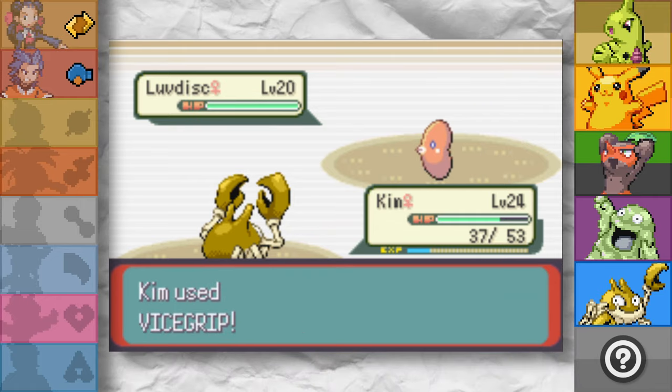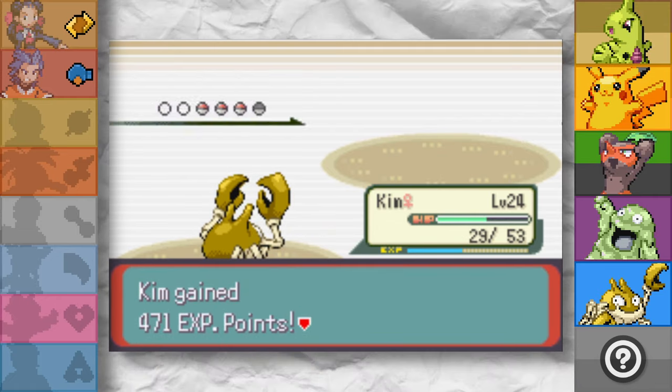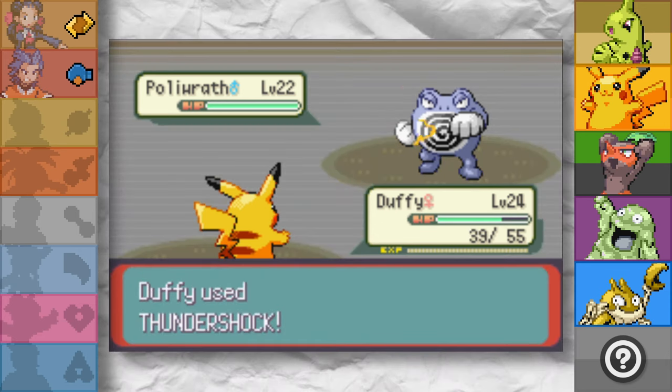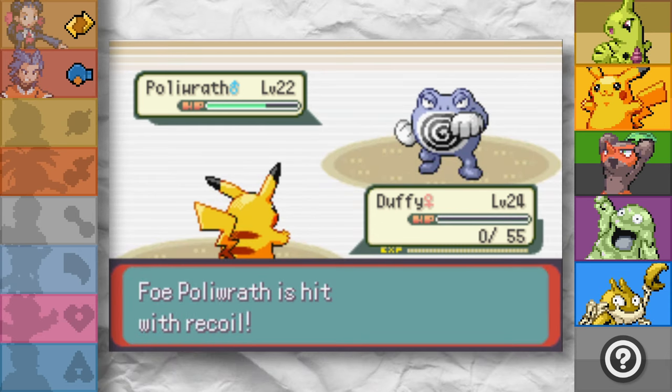On to Watson, and Kim manages to solo not only the Luvdisc but also the Wingull — but red HP means we need to swap out to Duffy. Water Gun doesn't do too much, so we hit a Thundershock, but unfortunately that doesn't do too much either.